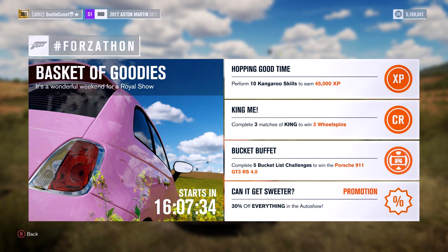Among the other challenges, you'll see performing 10 kangaroo skills to win 45,000 XP, while completing three games of King online will win you three wheel spins. What's even better is that throughout this event, from the 14th to the 17th, everything on the Auto Show will be offering a 30% discount on every car in Forza Horizon 3 over the weekend. If you've been eyeing those expensive classics, now's the perfect time to splash the cash on one.